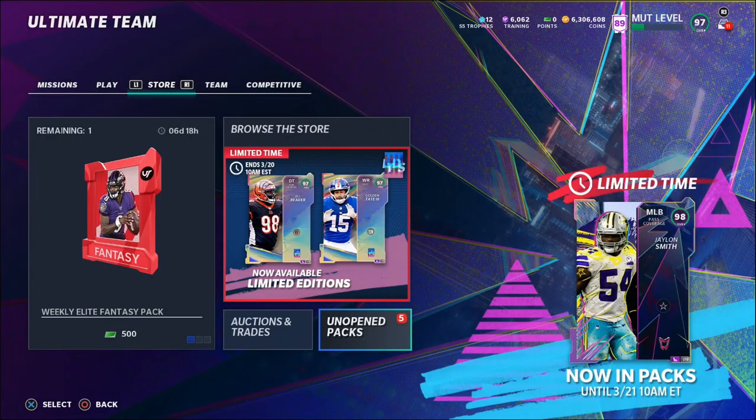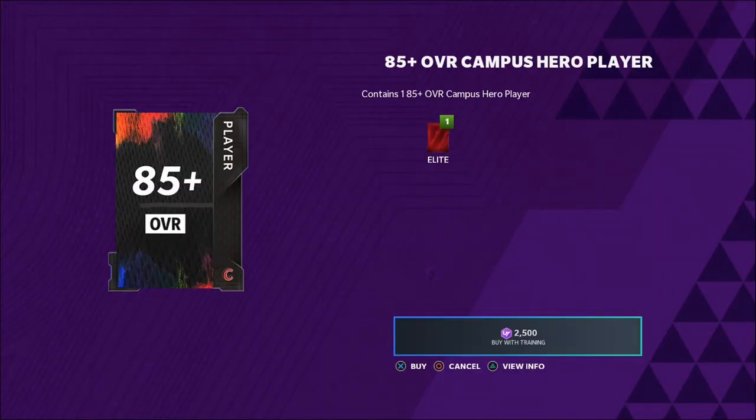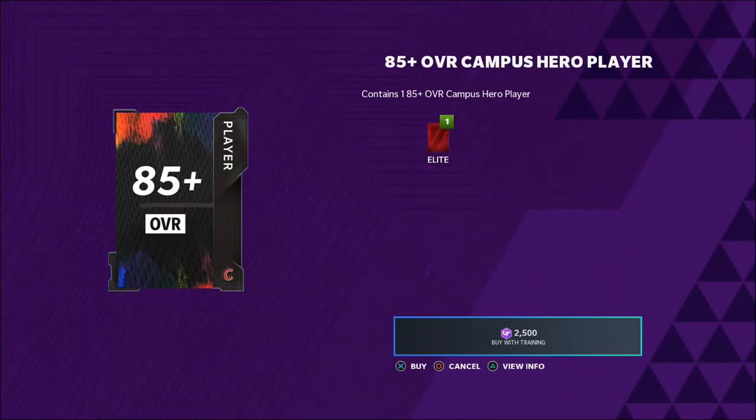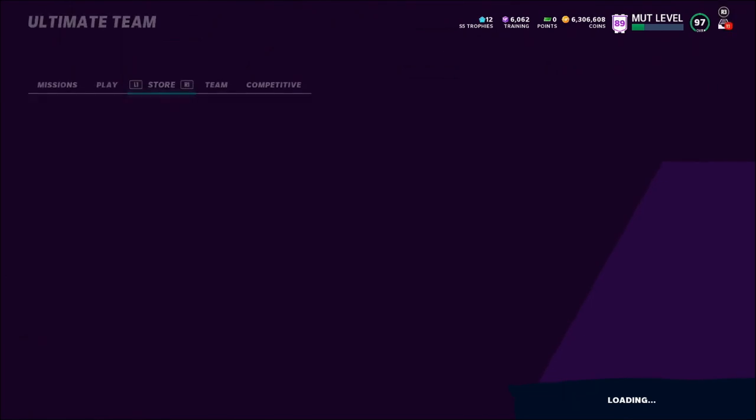Another way to make coins is by opening these 85-plus overall Campus Hero player packs. Each pack costs 2,500 training points, and you can pull an 85, 92, or 95 overall player. The best thing right now is that even an 85 overall can make you profit depending on the team. An 85 overall Cowboys, Browns, or Chargers Campus Hero can definitely turn a profit. I'll show you how to get really cheap training — about five to six coins per training point.